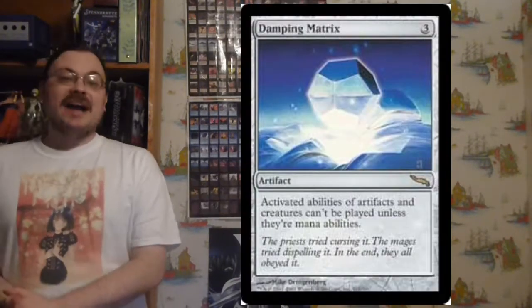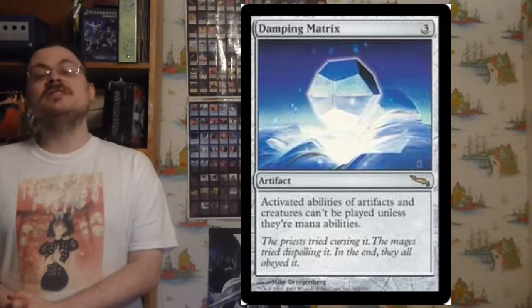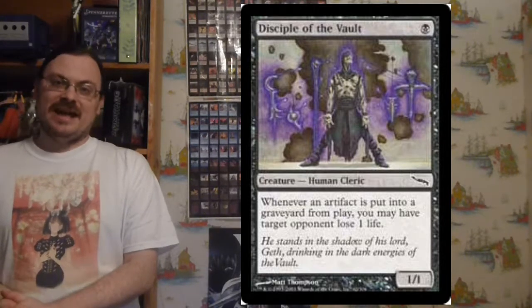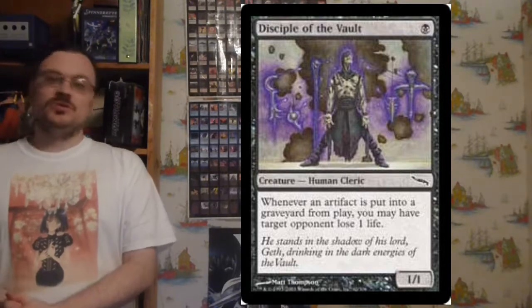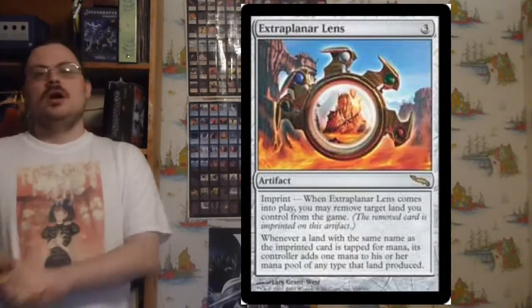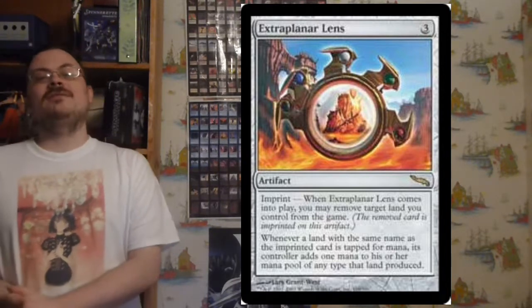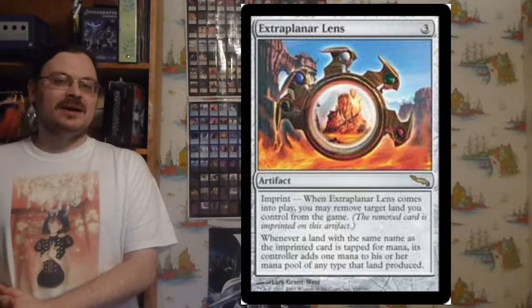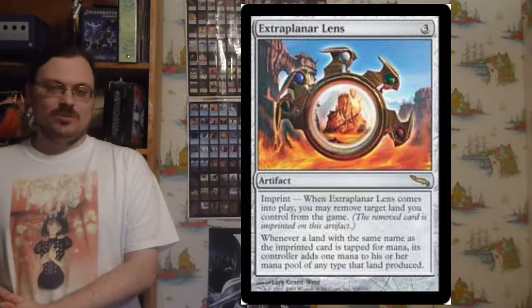Dampening Matrix: activated abilities of artifacts and creatures do not activate unless they are mana abilities. Disciple of the Vault: whenever an artifact is put into the graveyard from play, you may have target opponent lose one life. Extraplanar Lens has Imprint — you exile a land you control, and whenever a land of the same name as the exiled one is tapped for mana, its controller may add one extra mana of any type it could produce.